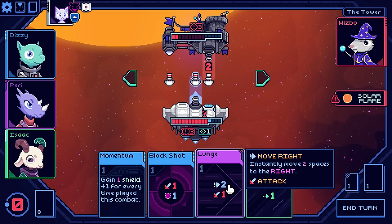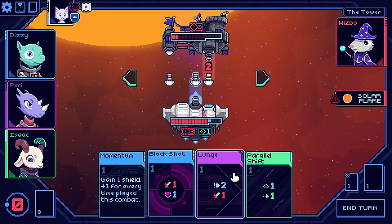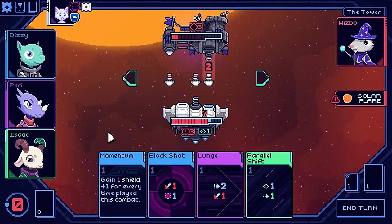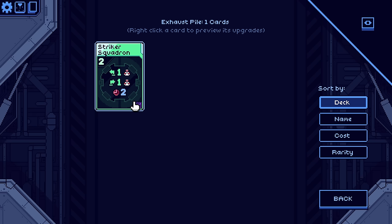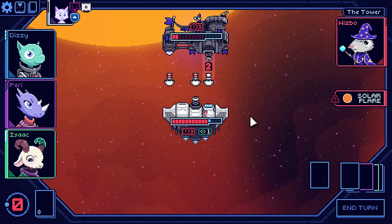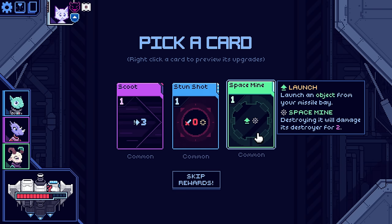I guess here I can do a lunge and do an attack. Oh no, I can't — I have no energy. Oh right, we had one less energy because of the Striker Squadron upgrade. I didn't even consider it. But he's going to die anyways. Man, this is going to get a little swanky.